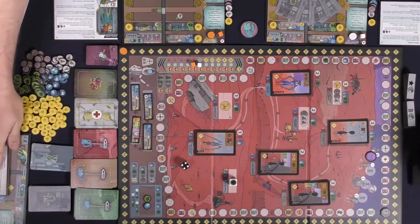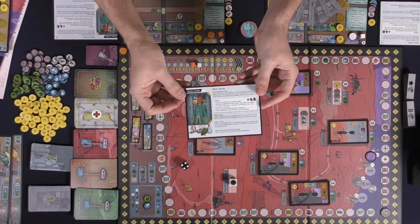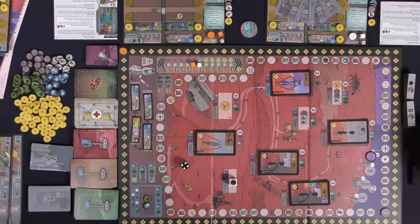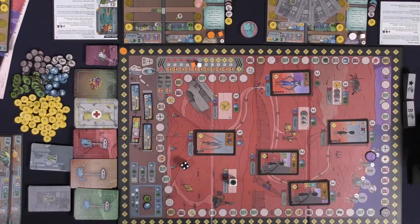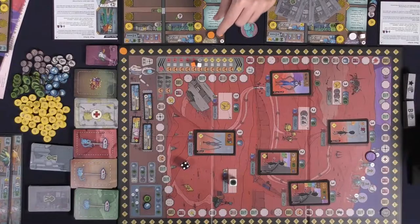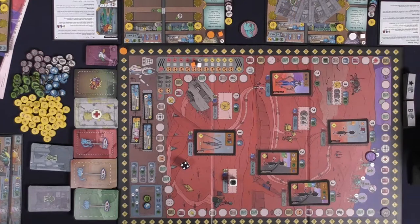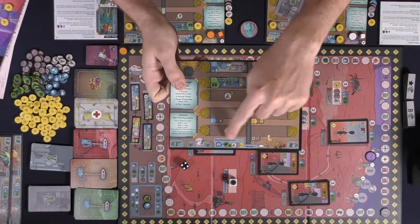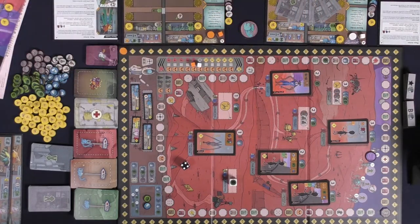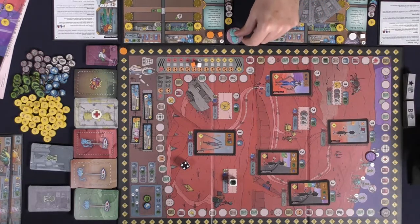Any additional boards can be set to the side. Then give every single player one starting leader and a player board with the symbol A on it if you're starting the game and have never played before. Every single player board is going to come with three starting tokens with the anvil side up, and they'll have a turn-based token. Then give everybody their starting resources — look at the bottom middle of your board to find out what you get. After that, give somebody the first player marker and they can start the game.